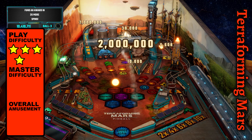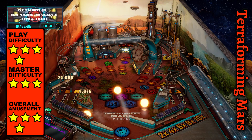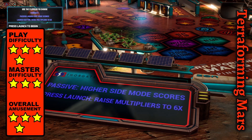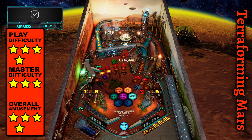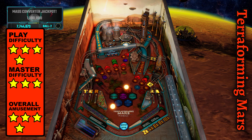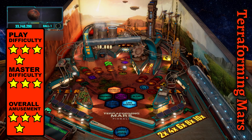Terraforming Mars holds the key to colonizing space by having a woman yammer in your ear while watching your balls drop. Begin by selecting one of six corporations that provide their own passive and active perks, which can be accidentally activated by using your trigger finger on the launch button. I recommend purple if you're trying to boost your score, or green to increase the timer, making it easier to complete all the modes, which can be started at the left sinkhole behind the drop targets.